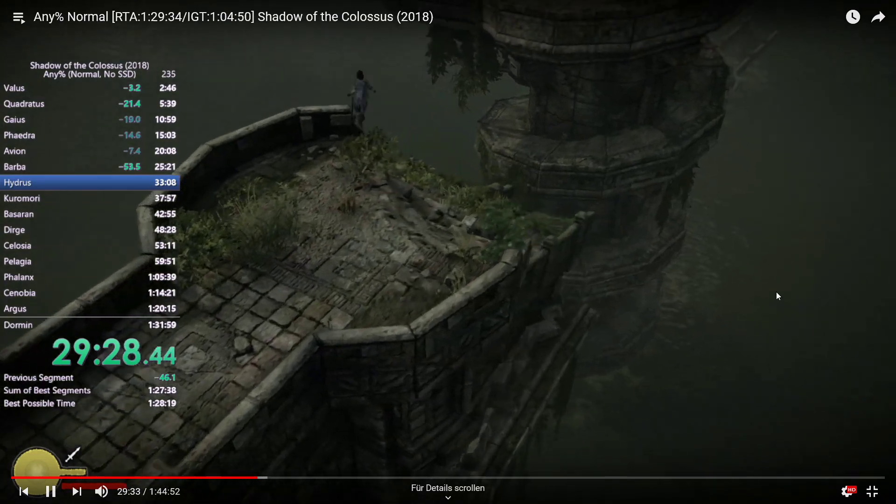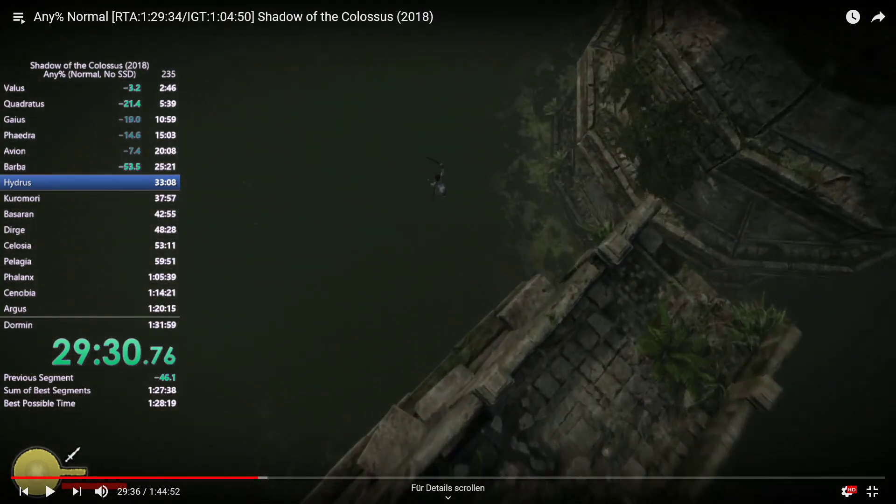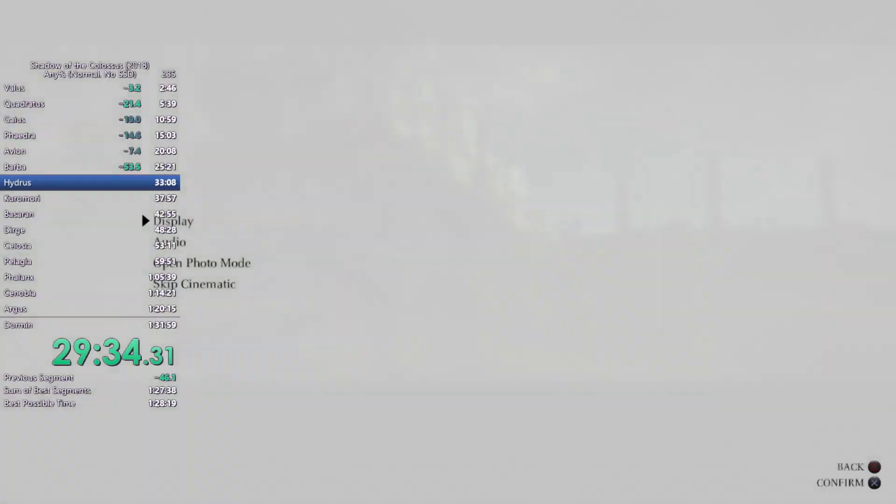Long jump on the edge, and as you see this thing here - this half-circle thing - you want to land kind of next to it, here or here, somewhere here. That's about the lineup you also have in the IEL. You don't want to land here - that's the problem. If you land here the camera is all messed up, so here is probably perfect.